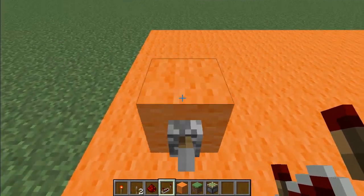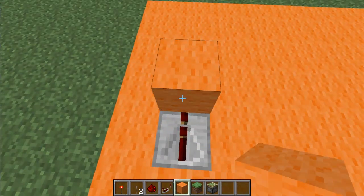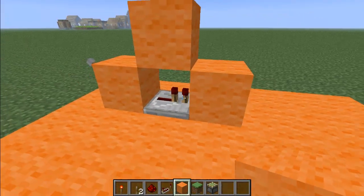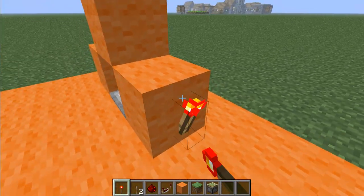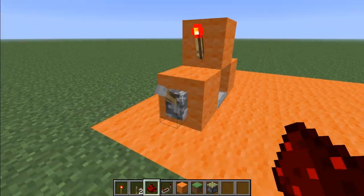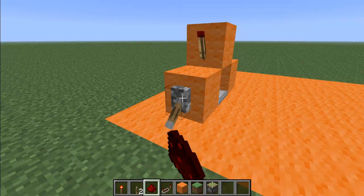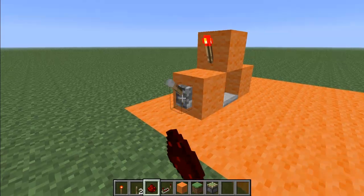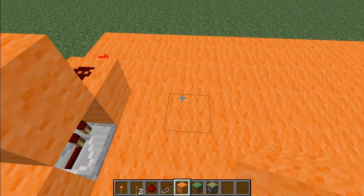What you want to do is you want to have a lever, you're going to place a repeater facing outwards, place a block over that, and then place another block like that so you have that. Now you're going to place two torches — one right there, one right there — and you're going to place redstone. And that's pretty much one bit of RAM that will power one pixel in your computer, or TV, or whatever you're doing.